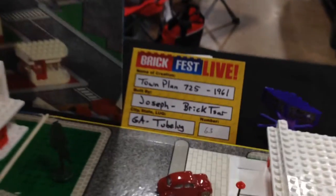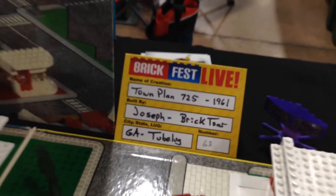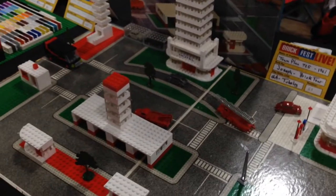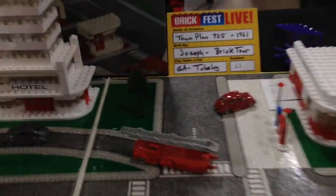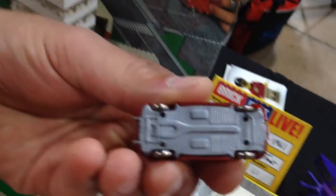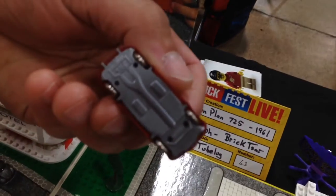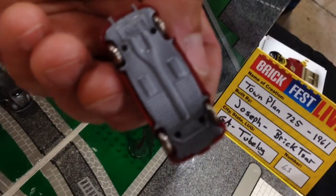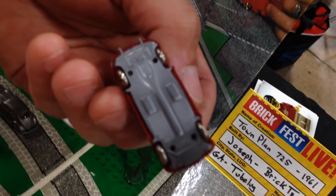The hard thing with these older sets is that sometimes they didn't all have the same pieces — you might get a different car or a different tree. That's weird that these are Lego cars. I can show you on the underside. It's so small, that's hard to see — we need more light.